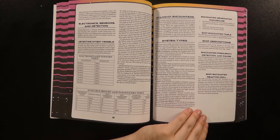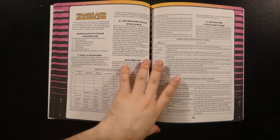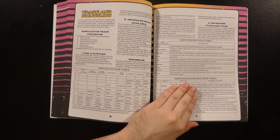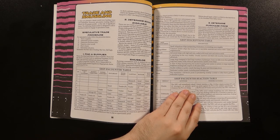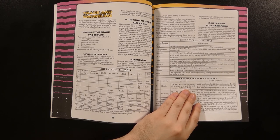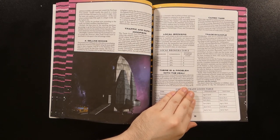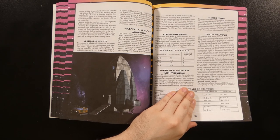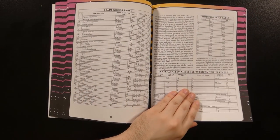There are procedures for generating a ship encounter, detecting it, and determining that ship's reaction. Trading and smuggling rules start with a procedure for speculative trading — obtaining supplies, pricing, and the like. There are guidelines for smuggling, notably avoiding law enforcement, and determining the price of what you're going to sell. Much of the prior encounter tables are scattered here as well. There are guidelines on what kinds of things might go wrong with a deal, examples of using the trade rules with various trade goods, pricing, and traffic and legality modifiers.